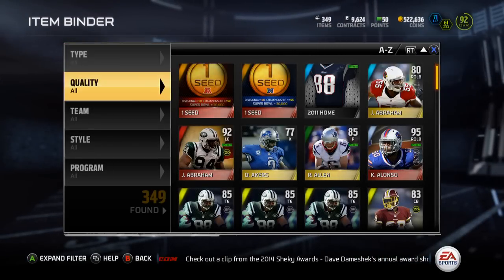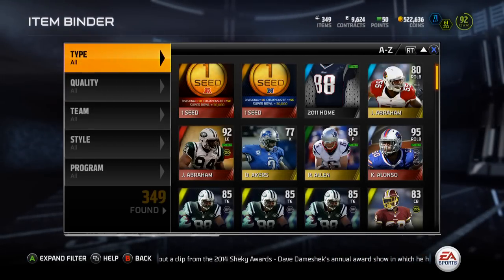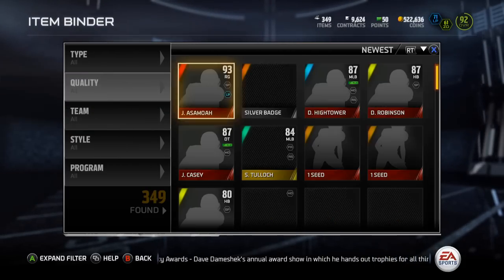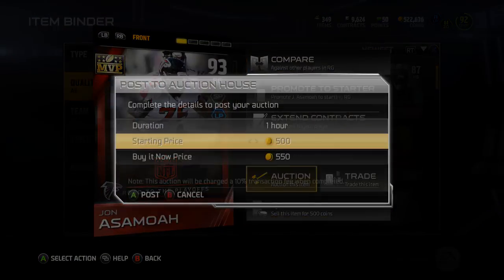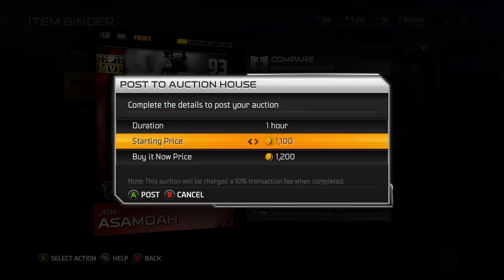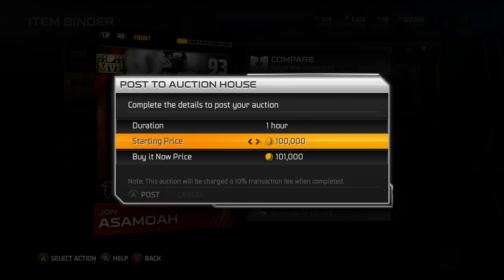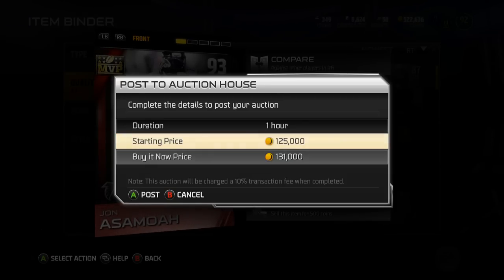They'll go in alphabetical order except that one — Falcons, Giants, Titans, then Patriots. Sorting by newest and throwing this bad boy up; hopefully he sells pretty quickly. You guys know I'm saving up for that Charles Woodson. I think I might actually buy Steve Atwater first and then go for Charles Woodson — Steve Atwater is a whole lot cheaper than Ed Reed, and I want both of them, so I'll just go with Steve Atwater first since he's cheaper.